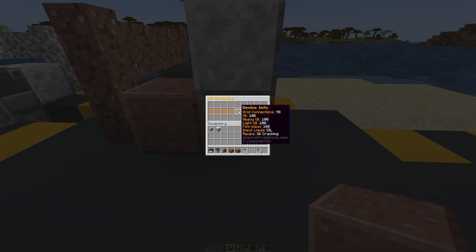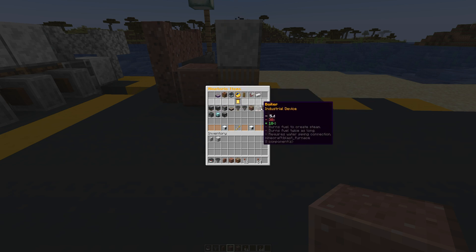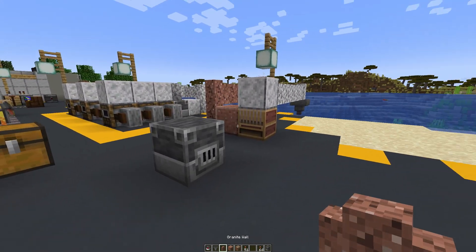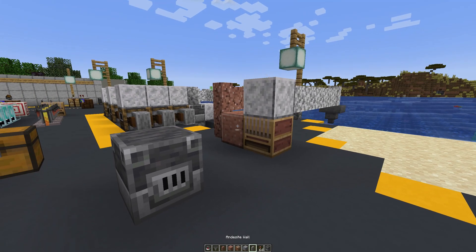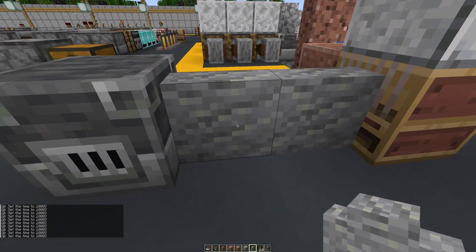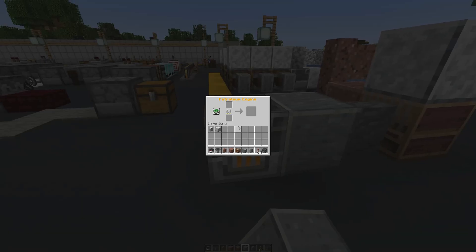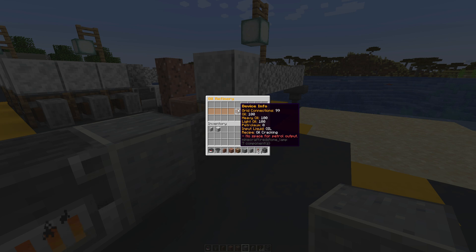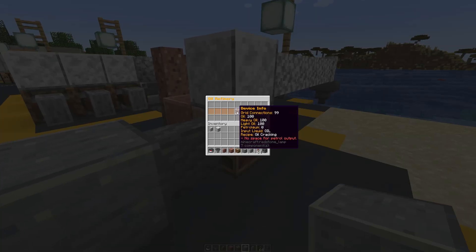Now that we have access to petroleum, we could already set this up to use a petrol engine. So grab a petrol engine out of the power section and put it right next to it. We're going to use andesite for this pipe — just to keep it visually appealing. This pipe will not allow liquid to leave it until we replace the connection with a polished andesite block. Now the petroleum engine will turn on and is now gathering petroleum.